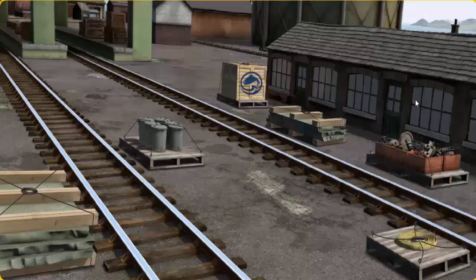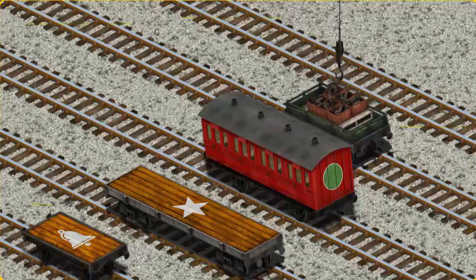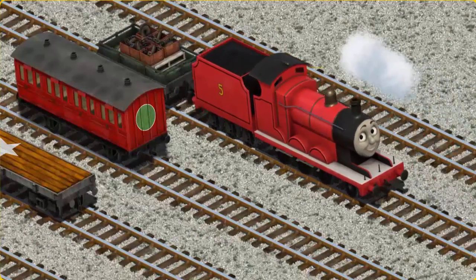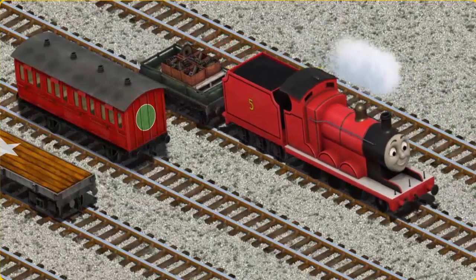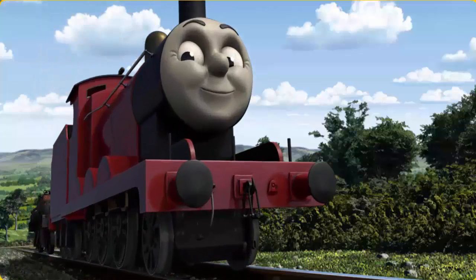It's a busy day at Brendam Docks. Thomas and his friends have many deliveries to make. James must deliver the engine parts to the dieselworks. Help Cranky find the engine parts. That's it! Let's lift and load. Now the cargo must be loaded. Help Cranky find the green flatbed with the picture of an axe. There you go!